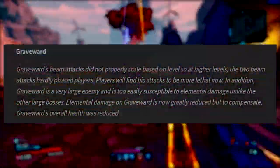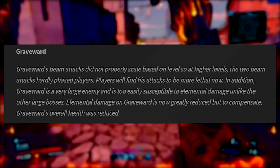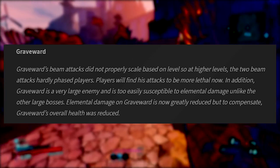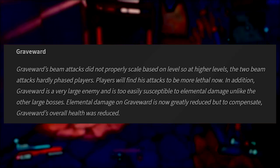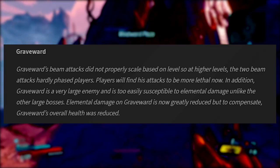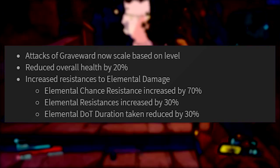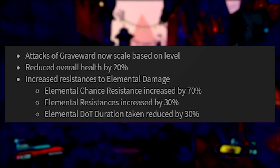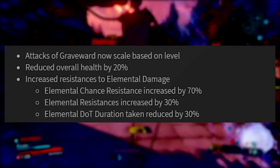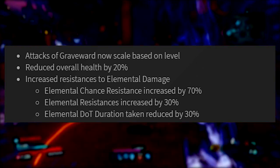Graveward, the boss everybody's been farming for the last two weeks, has had a few changes. His beam attacks didn't properly scale based on level, so at higher levels they barely fazed players — that's now been fixed and the attacks will be more lethal. Additionally, Graveward is too easily susceptible to elemental damage as a large enemy, so elemental damage is now greatly reduced — elemental chance resistance up by 70%, resistance up by 30%, and dot duration reduced to 30%. To compensate, Graveward's overall health has been reduced by 20%, so he's still easy to farm but you can't just one-shot him with Amara anymore.